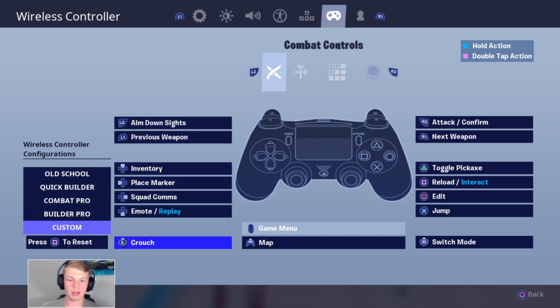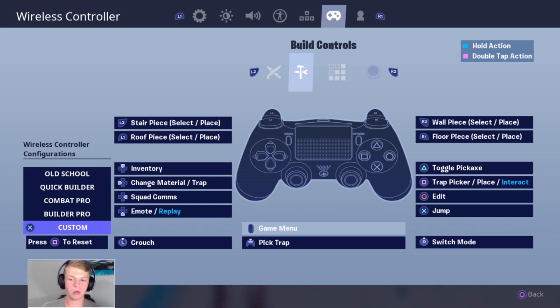Toggle pickaxe is still on triangle, square is still reload or interact, I haven't messed with any of the D-pad stuff, and the map is still the game menu. My build controls are pretty much exactly the same — square, triangle, all the actual wall pieces and roofs are default. The only things changed are the switch mode and the crouch.